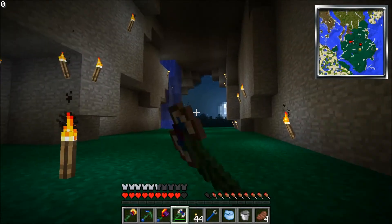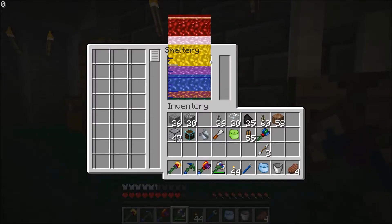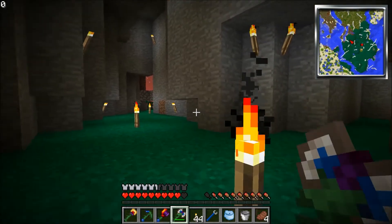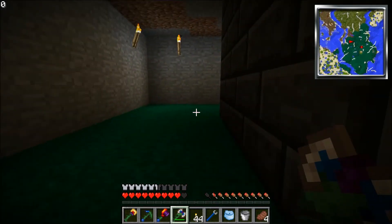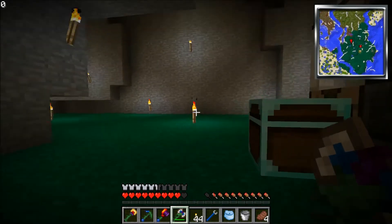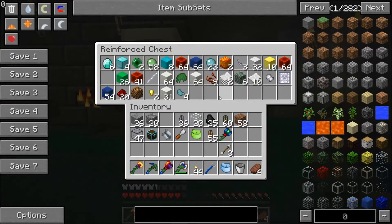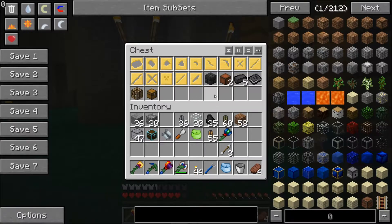Here in my cave, right next to my Tinker's Construct Smelter, I shuffled things around a little bit. I cleaned up the cave, made this kind of access walkway behind it. I moved things around, put all my parts in here, all my supplies, and then I put all my casts and miscellaneous Tinker's Construct items in here.